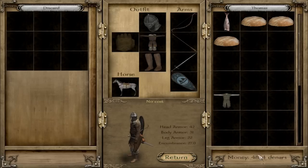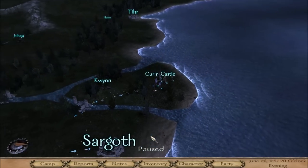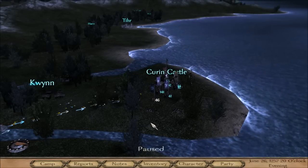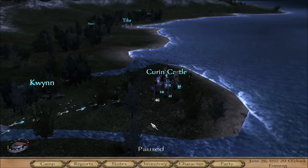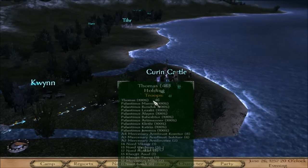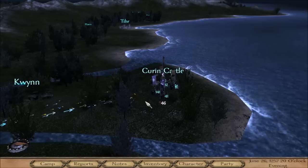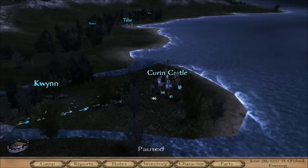I only got five thousand denars left — I invested one thousand gold into the Bank of Sargot. I got a tip from a comment on YouTube to invest some money, and I did. So let's see how much money I'll get from that. And as you can see I have a banner — the king has finally accepted me as a lord for the North.